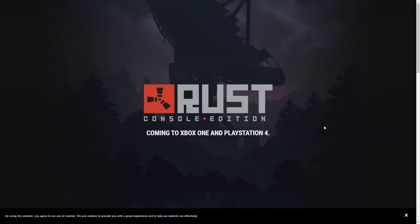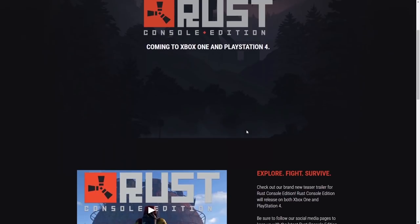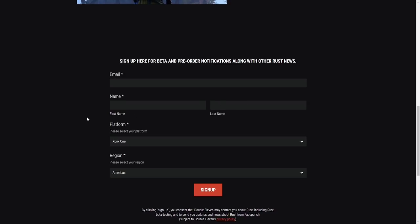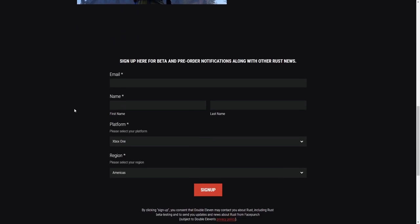One last little thing before we go — Rust Console Edition. You guys have been asking so much for it. They had quite a few delays due to the pandemic and working from home and such, but they have come out and popped up the website. There's a little trailer you can watch and you can sign up for the beta. It's finally in a state where they're going to be ready to test it soon. I do not know the date of when the beta will roll out exactly, and it's also under an NDA — so even if you get in, you can't record it and share it. They've even said that, even though it doesn't technically break the NDA, they would prefer you don't even share that you got in. It is not Facepunch that is doing the console port — it is Double Eleven Studio. Be sure to follow them.